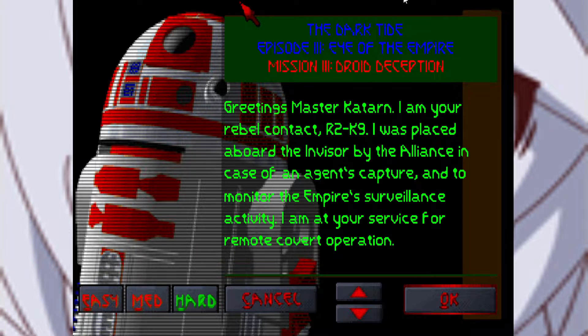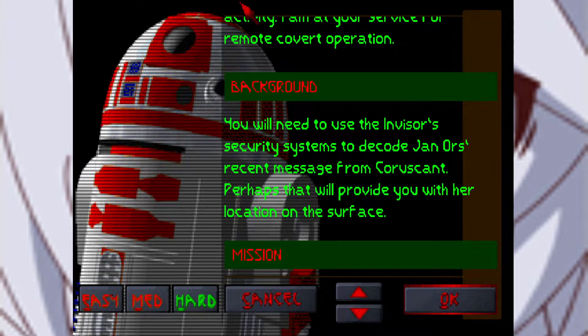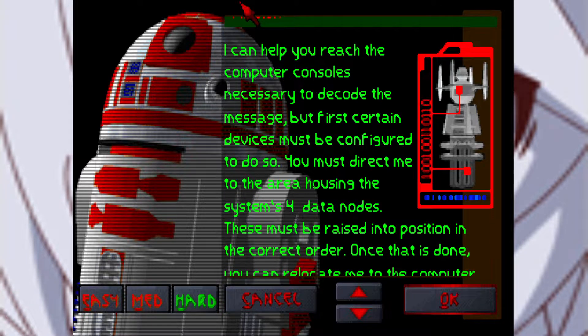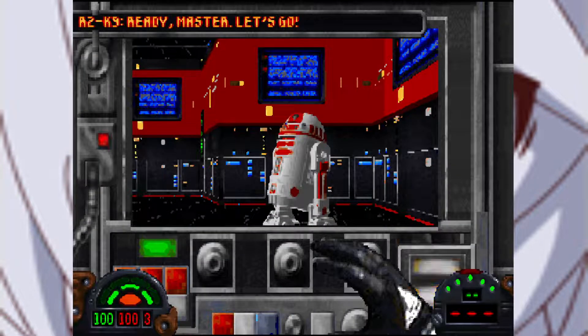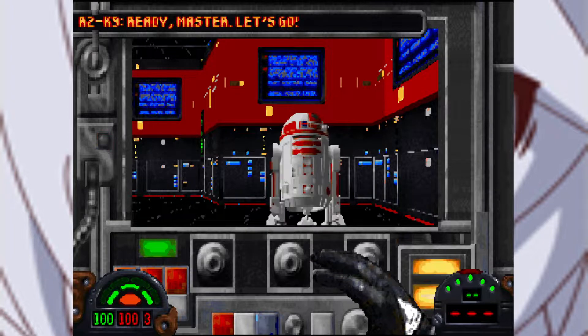Okay, hello — here we are with the third mission of episode 3 of The Empire. This mission is very short but it's very interesting in how it's technically put together. All you have to do is activate these devices and then watch a message, align four data nodes, and then play the message. However, you're not in control of yourself — you're in control of the R2 droid, and it's very, very weird.